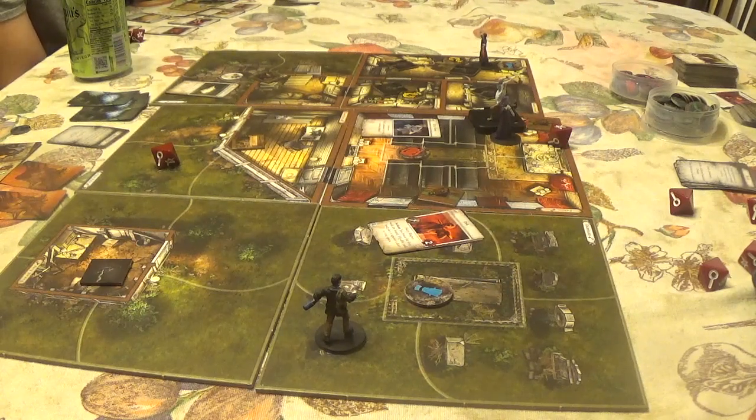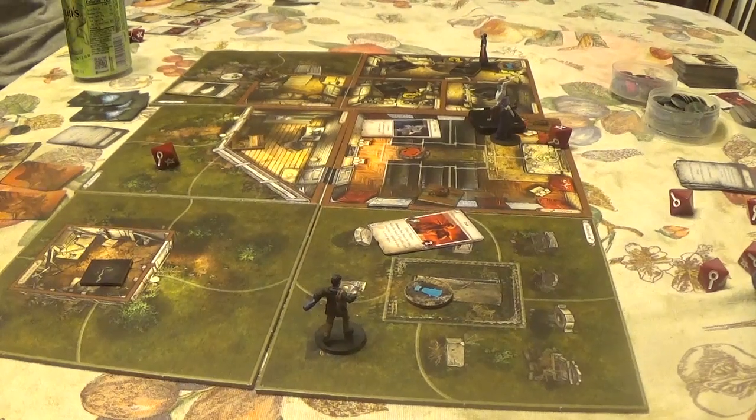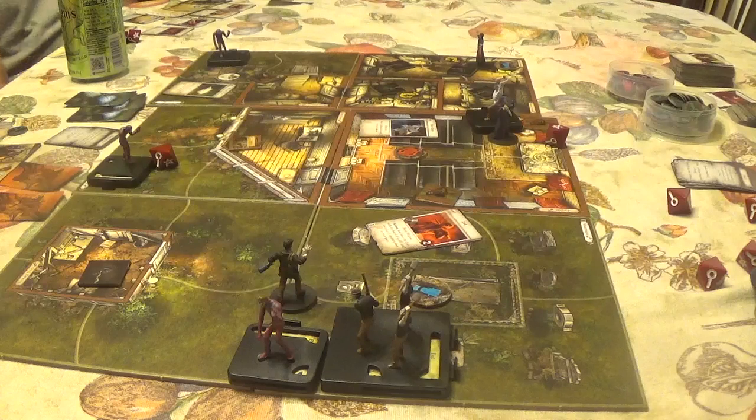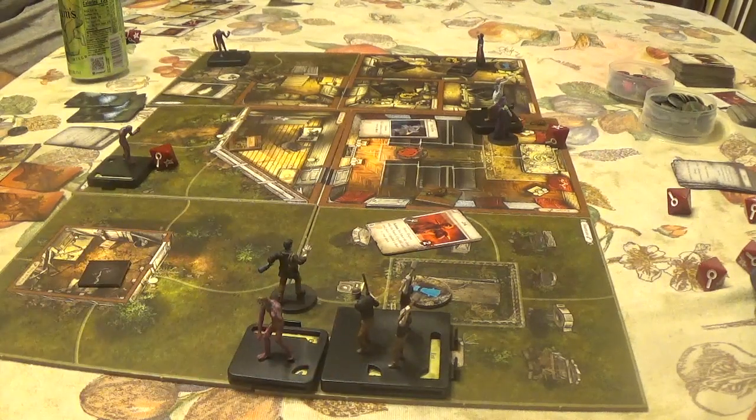A zombie spawns right where CJ is standing — the team suggests he run. CJ has the Riot Whistle. The maniac attacks CJ.